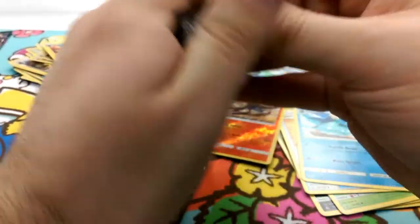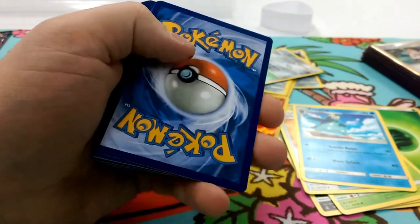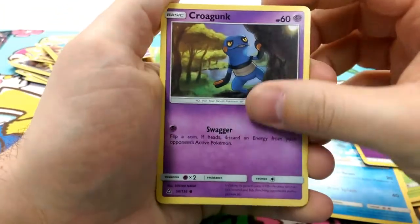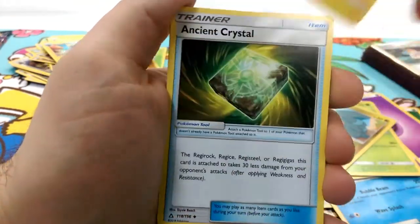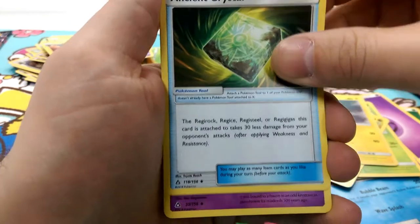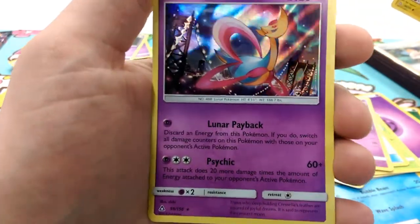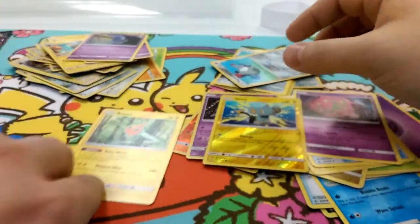Let's see what's in the Dawn Wings Necrozma pack. You guys get a code card too. One, two, three — it's an energy. Psychic energy. Starting things off with a Krookodile, Turtwig, Roselia with that Petal Dance, Gible's Ascension, Electabuzz, and Ancient Crystal — that's good for Regirock, Registeel, and Regigigas. Spirit Tomb, Rotom. The reverse foil is a Shinx, and our rare is a holo Kreselia — Lunar Payback. Pretty holo pattern on these guys, really pretty.